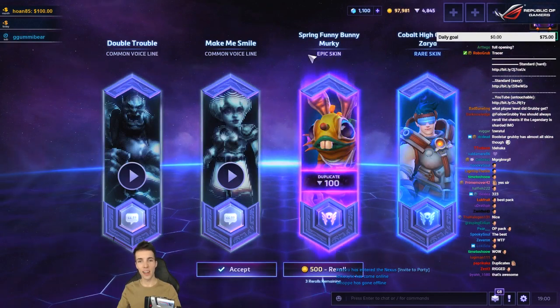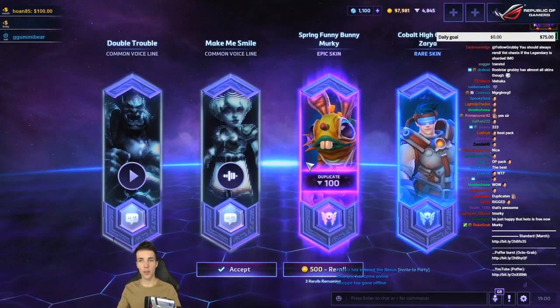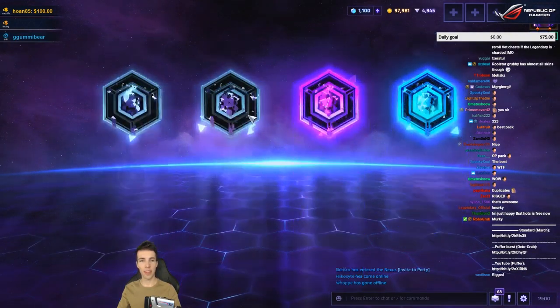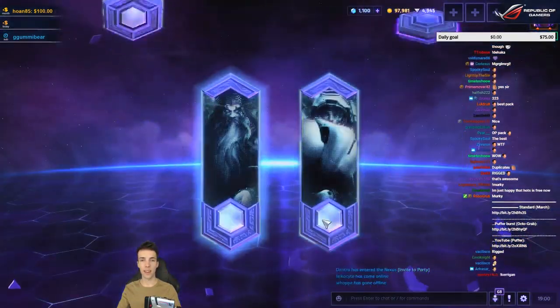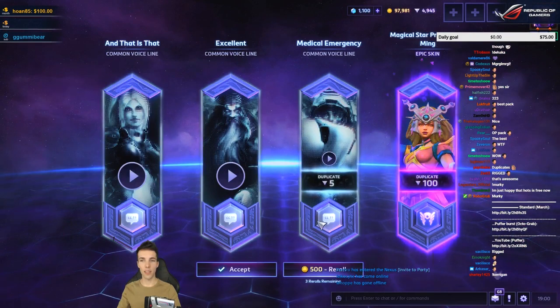New rare — 100 shards. Two voice lines I didn't have — I'll take it, I like that Zarya skin. This one we can do better.